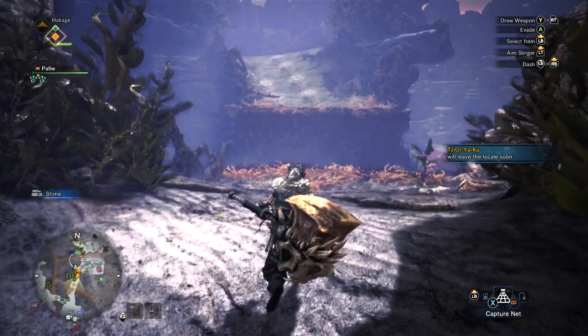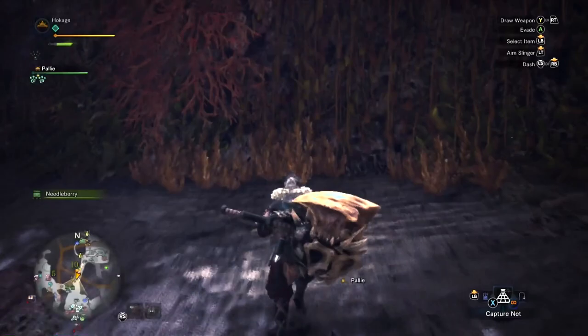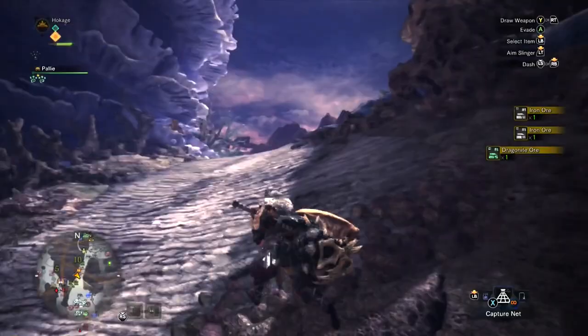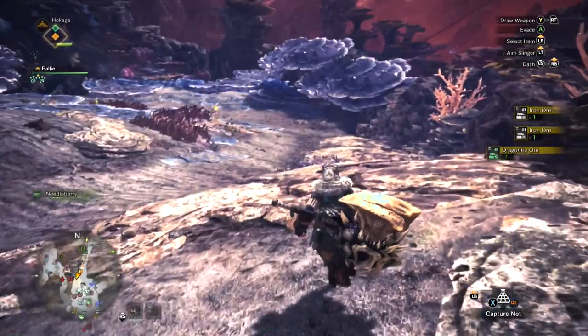You want to take a right — our location right now is the blue mushroom hill, that's what I call it because it looks just like a blue mushroom hill. Climb up here, and before you get to the mushroom hill there's going to be a mining outcrop on the right once you get up the vines. You got more dragonite ore right there — this is a really easy farm, I would recommend it.